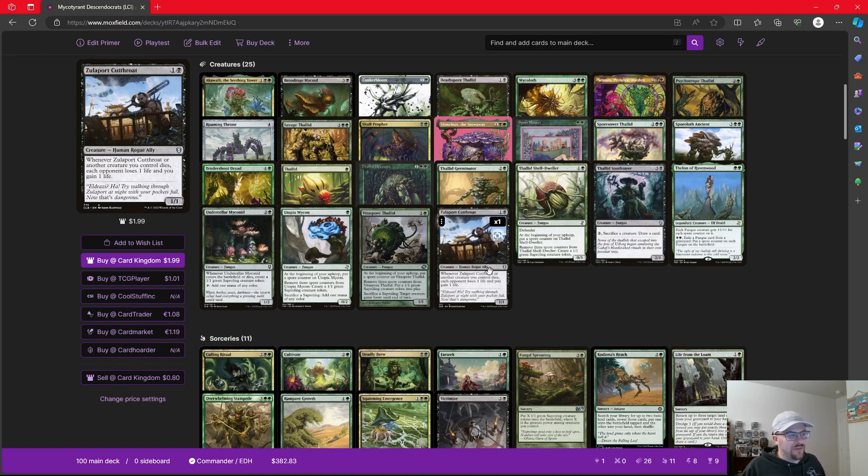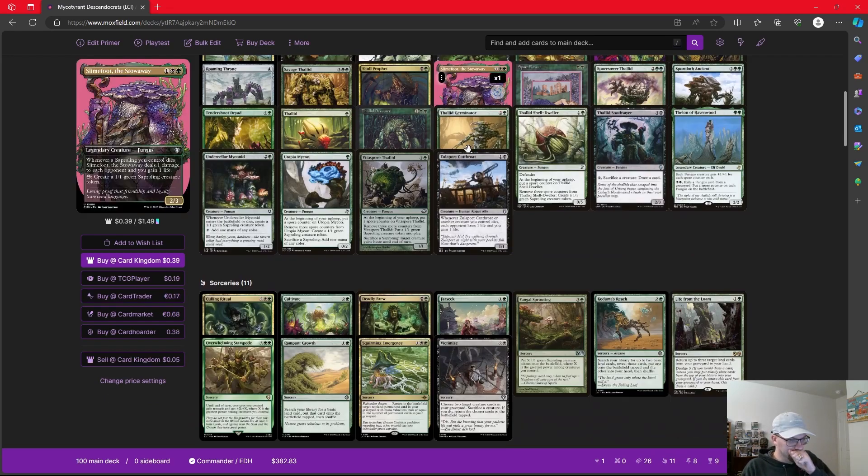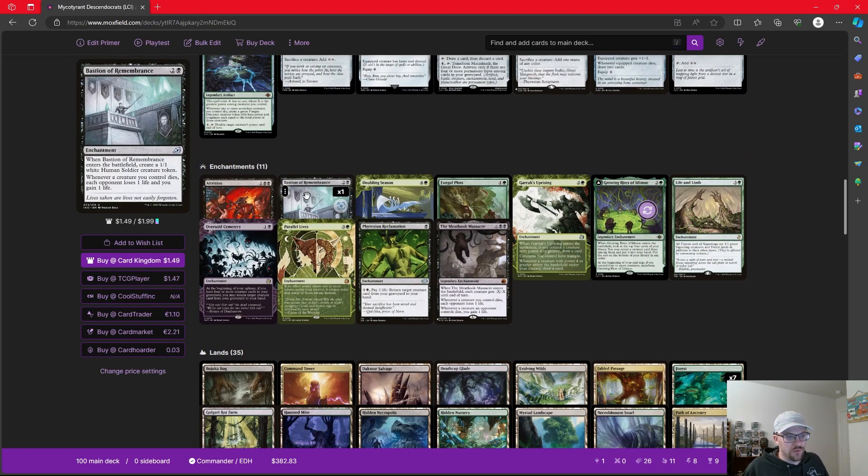I think two of the best cards we have access to — and we can always add more — the first is Zulaport Cutthroat, which says whenever another creature we control dies, each opponent loses a life and we gain a life. And then Slimefoot, of course, a great commander in its own right, says whenever a Sapling we control dies, it deals one damage to each opponent and you gain a life, and for four mana we can make a Sapling. We also have something like Bastion of Remembrance, which is going to do the same thing — each opponent loses a life and we gain a life.